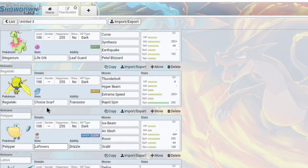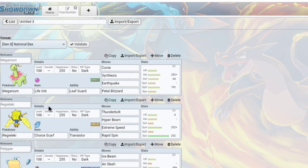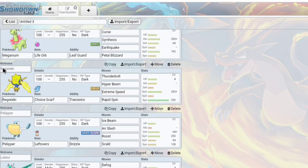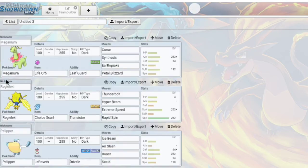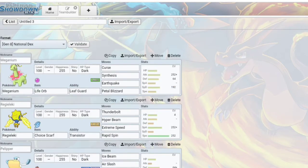I wanted to build a fun team around it and put some OU mons on there — some I've never used before, like Regieleki, Pelipper, Heatran, just some mons I haven't used in competitive. I haven't used Buzzwole in a long time, which is why I wanted to use it. I remember I used to have a competitive one in Gen 7 and it was just a powerhouse. So let's get right into it.